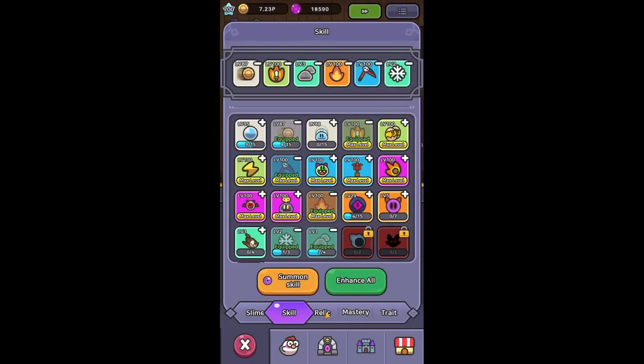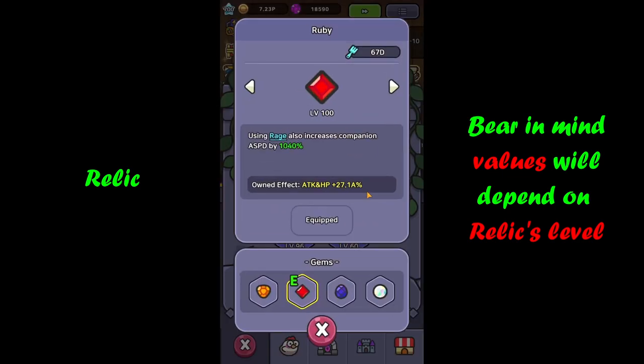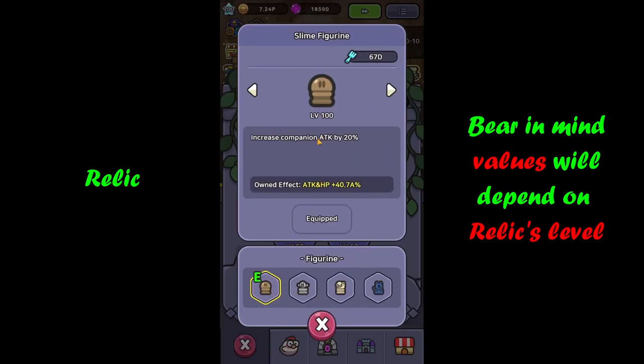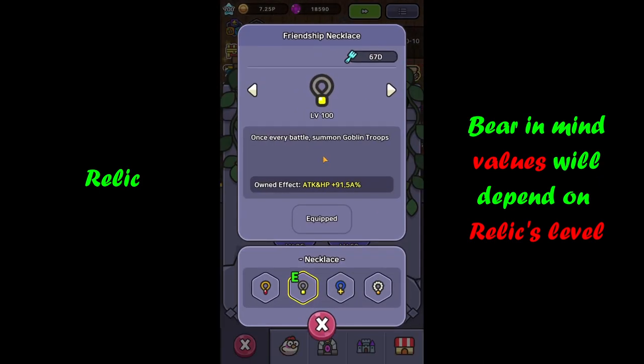Now moving over to relics. The foundation here is ancient coins to cast magic coins even more often. Then ruby, which links with rage to give a massive boost to companion attack speed — well over a thousand percent — so it's a must-have if you're running companion-based builds. Then slime figurine for another 20% boost to companion attack. And pile of coins to massively increase magic coin damage and fire an additional 12 coins.